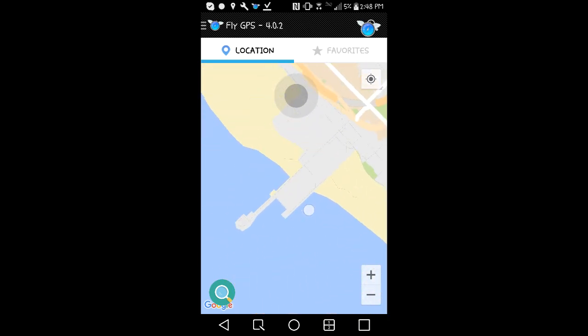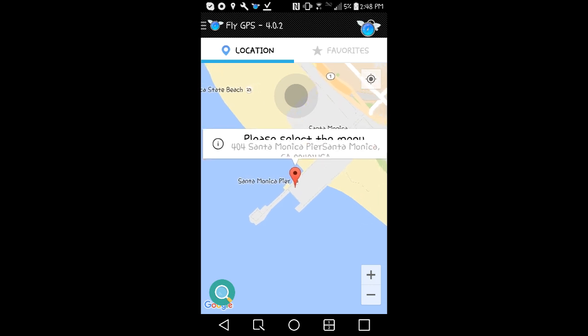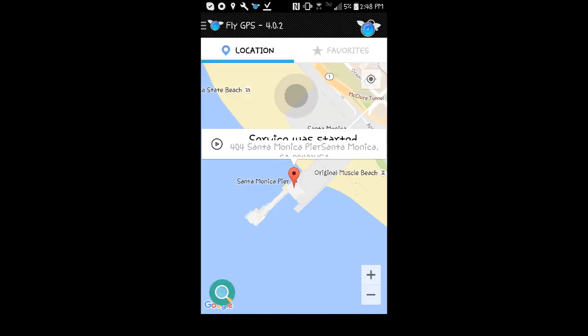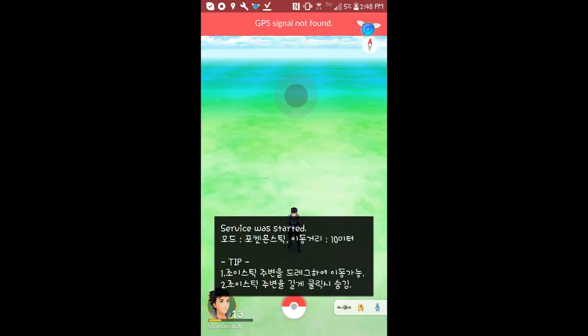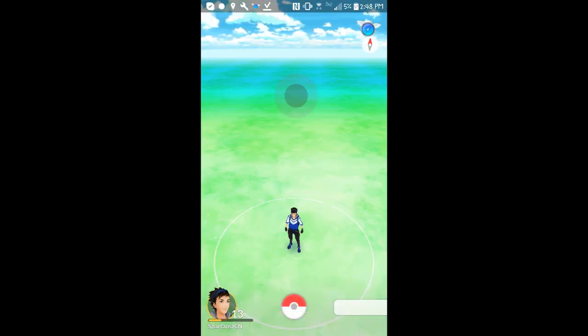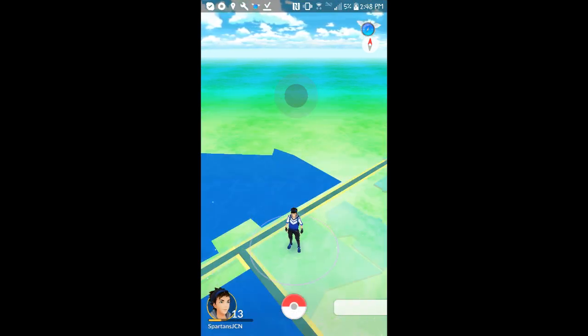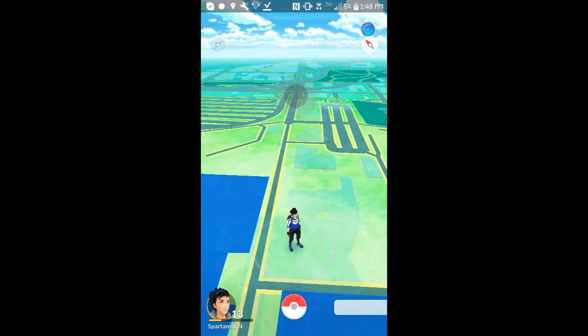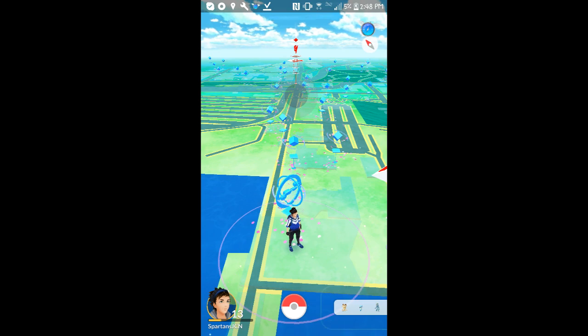I'm going to move away from Google — go all the way over here, click that, click that, and click that. And now it should teleport me there. Takes a second — and there I am! Then all these lured Pokestops should pop up — there they are.